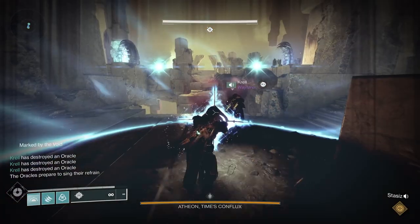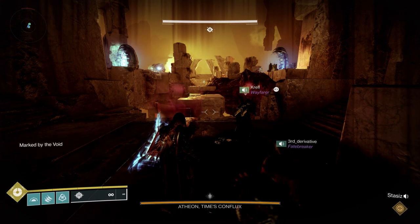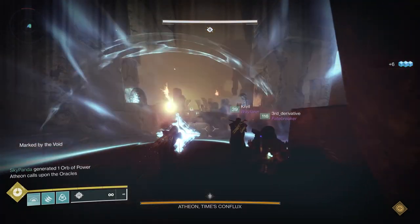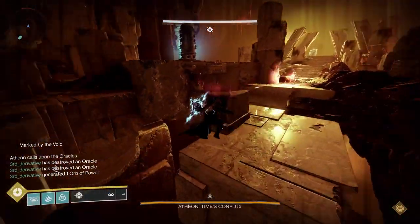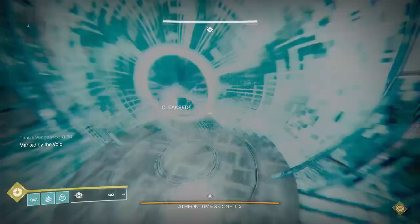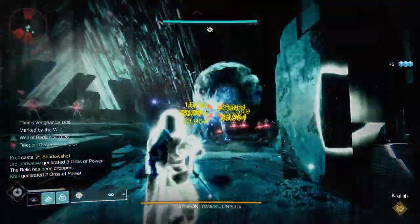If there's only one on the right, you know that's the right one. Not mixing up the Oracles takes some reps — you have to get a feel for where they show up. The relic holder will continue to cleanse the fireteam, which keeps you from going blind and also protects you from enemies in the middle area. When the team starts the third Oracle sequence, the relic holder should cleanse and run to the plate. This speeds up DPS: on the way to the plate they cleanse the team, the team immediately runs through, and then the relic holder cleanses one last time before everyone pushes through to DPS.